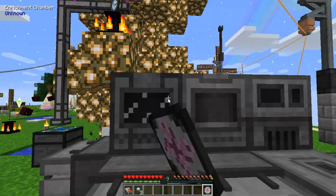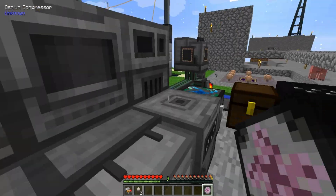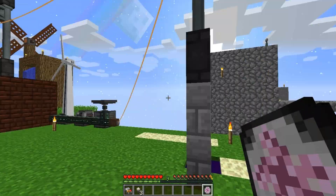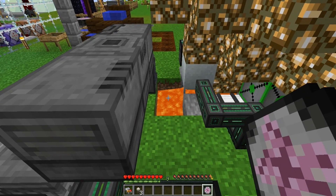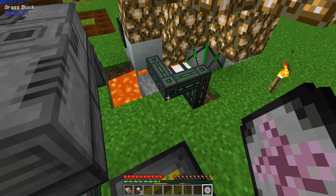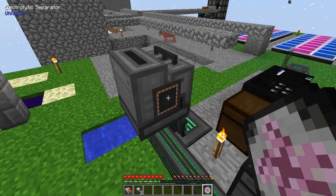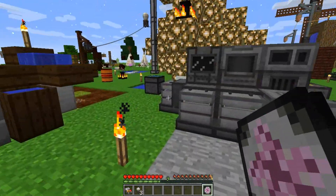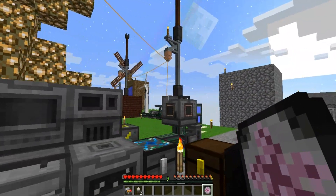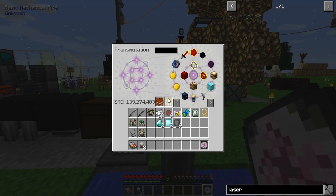Diamond, block of gold, imbued slate — with the gem. It needs a lesser tartaric gem. It's just not hooked up to any kind of power anymore. I have to kill these things again. Come here mobs, let me kill you — give me your souls. Papa needs some souls.